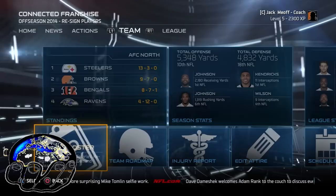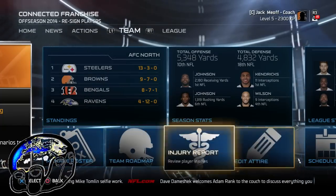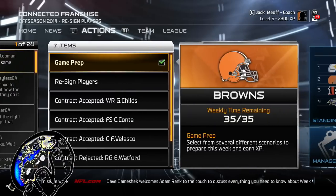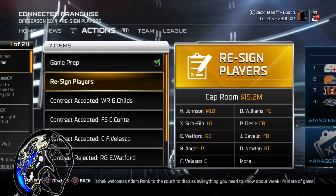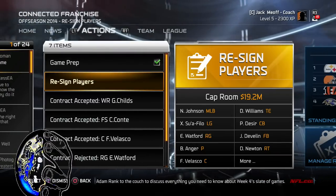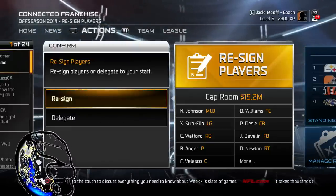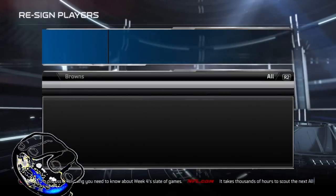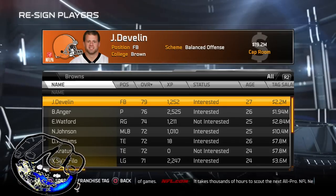The next thing I'm going to get to is re-signing players. You've got a lot of ungrateful players that are going to decline to take what you want to give them in the offseason. I'm going to go ahead and show you this real quick. We're going to go to Re-sign. If you just want to delegate it, go and delegate with the computer and keep people according to whatever your scheme is.